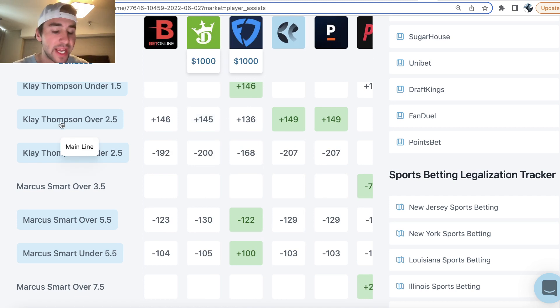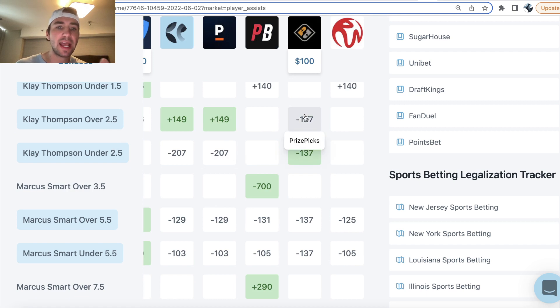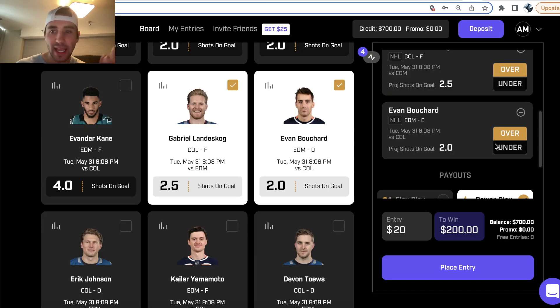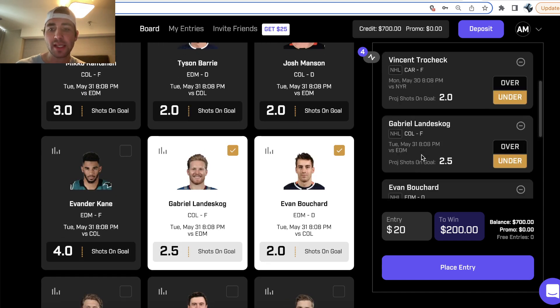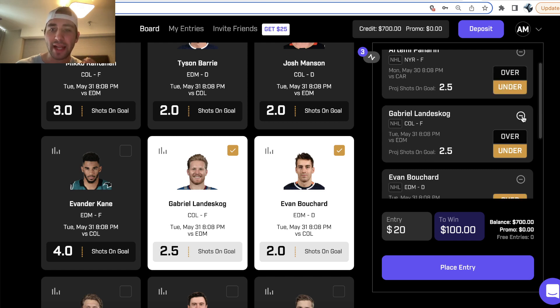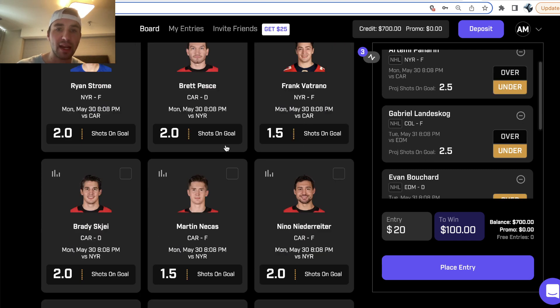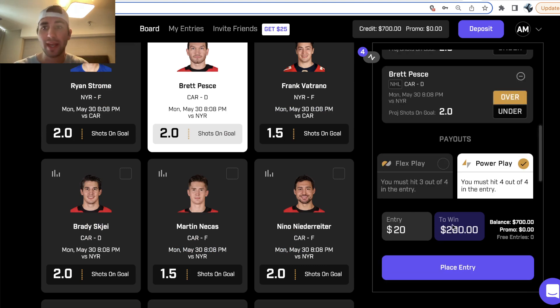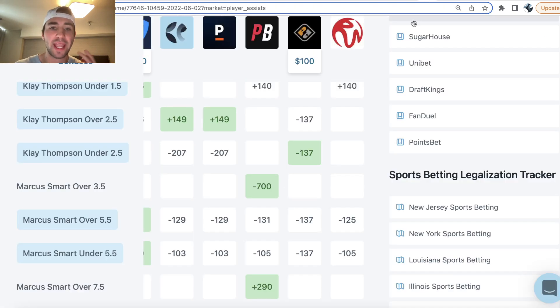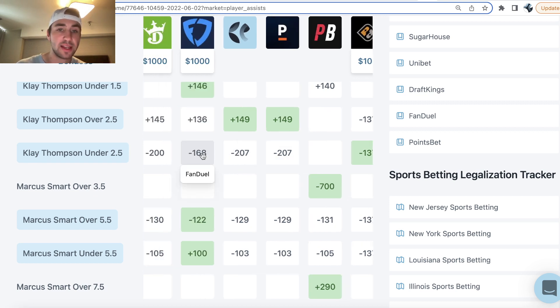We can see that Prize Picks has Klay Thompson's line set at over/under two and a half. What's so crazy about Prize Picks is it doesn't matter if you pick the over or the under — you're just going to be getting plus 900 odds for a four player prop pick entry. If you remove this player and add in another player, it's still going to be the same $200 to win $900. However, if you look on the sportsbooks for Klay Thompson, the under on assists is heavily juiced.